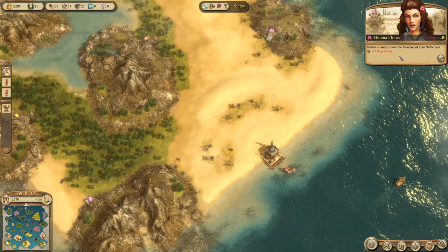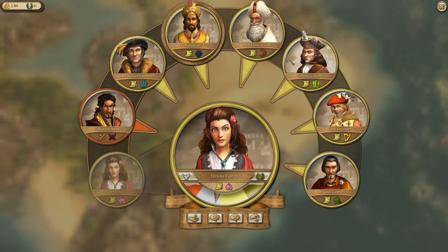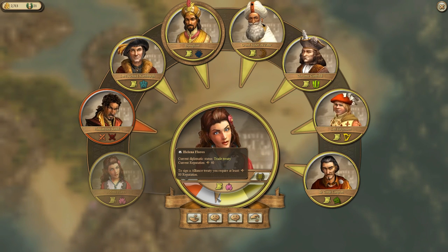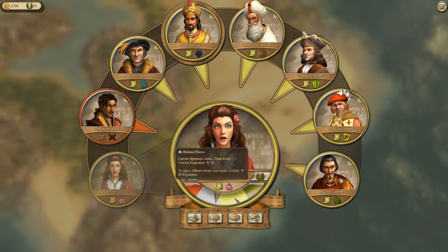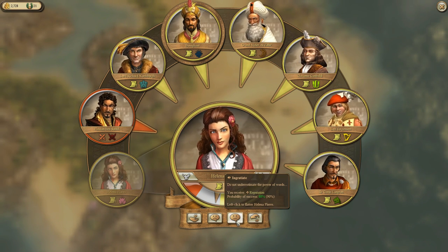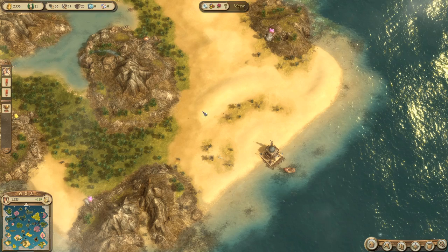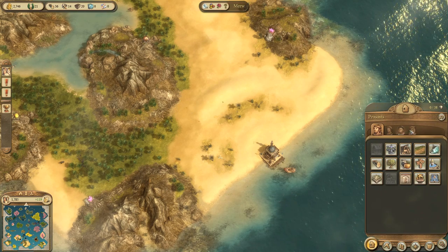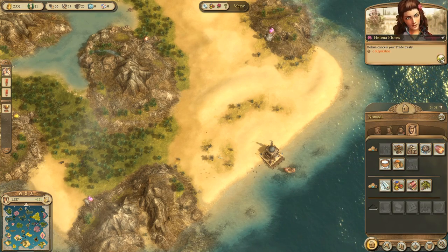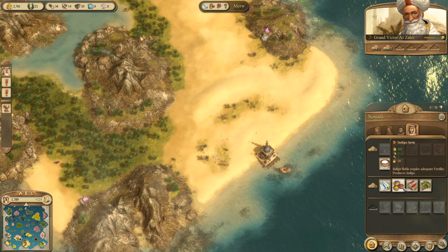Helena is not happy about this at all — she tells me to find another island before we both become upset. But the AI doesn't care about settling your island, so I shouldn't care that much either. We're still in a pretty neutral standing and I think we can ingratiate ourselves back into a trade agreement soon. She does hate us now so she cancels her trade treaty, which is fine — she doesn't really do that much anyway.